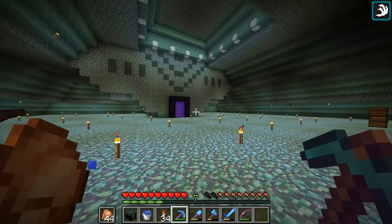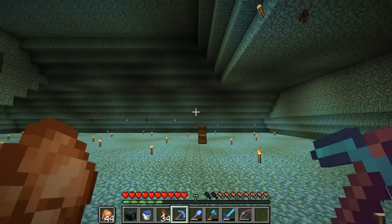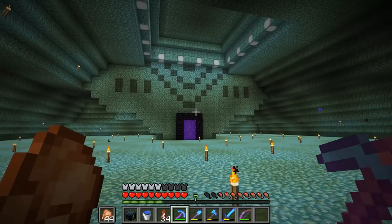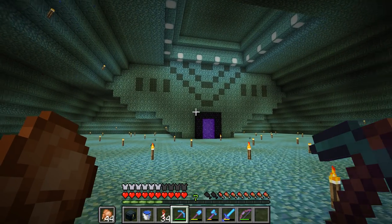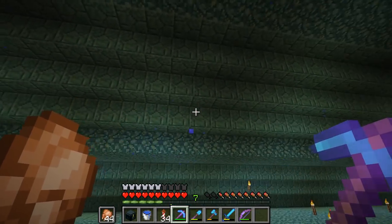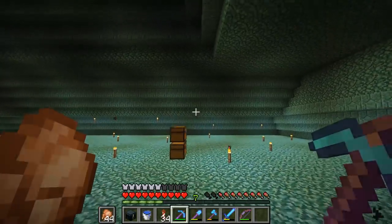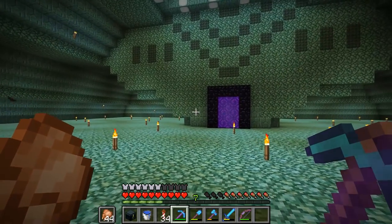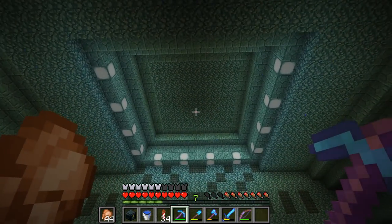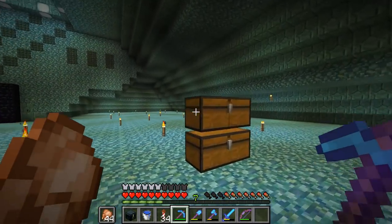Here we are back at the ocean monument, and today we're going to be working on the spawning area for the guardians. We're taking inspiration from a person called SZ Petty, who has a really easy guardian farm design involving AFKing in the sky at around Y equals 140. We don't want to drain the ocean, so we're converting the entire inside of the monument into a massive spawning area. We'll have a central killing area and use the new 1.13 mechanic of soul sand to transport items upwards through water.